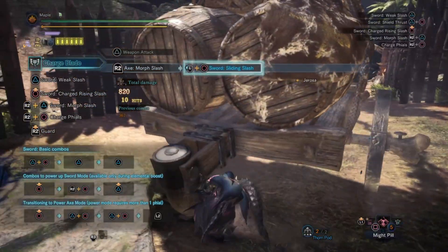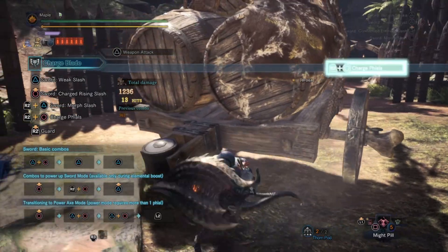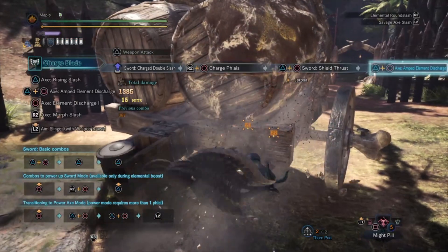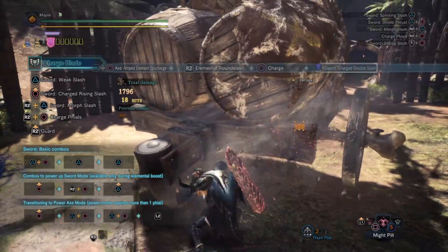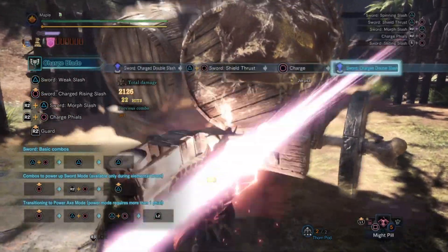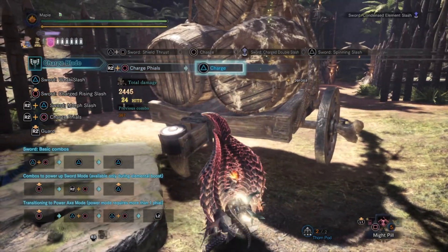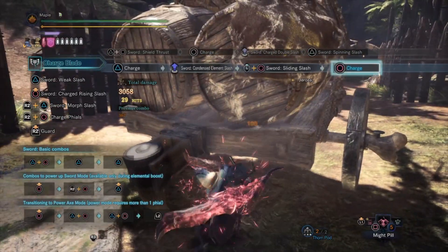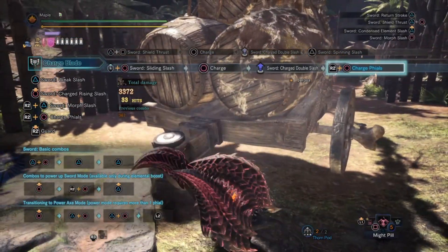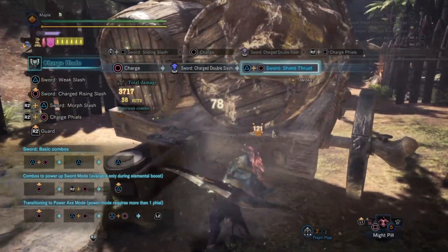If you lack some decorations, then you can change some jewels, but I think the build is not that hard to make, because of the jewels involved makes it easy for you to build it. If you use the SAED you need to use Artillery 5 skills that works on impact phials, to enhance the phial damage when you do the Super Amped Elemental Discharge or the SAED. Also, if you want to use Attack Boost skill, then you can sacrifice the Focus Medicine Jewel on Glider Mantle and replace it with 2 slot 4 attack jewels. Or the other option would be to remove some points on Guard and Handicraft to replace it with Attack Boost.